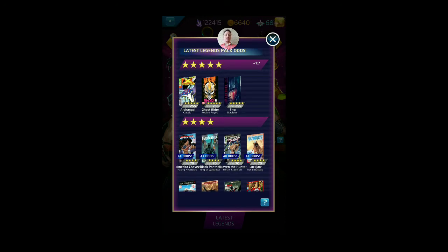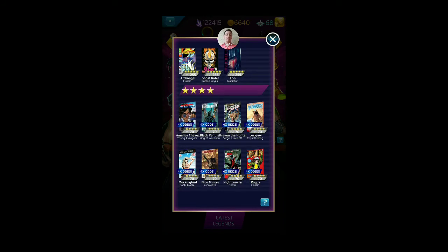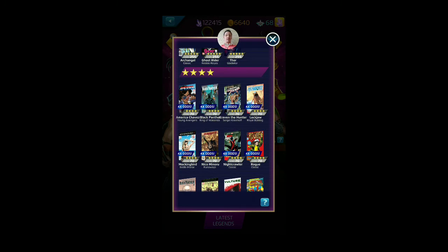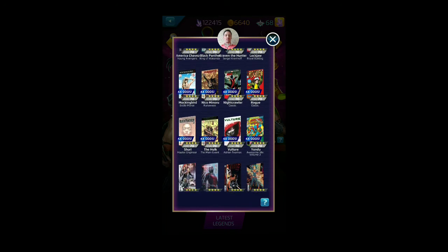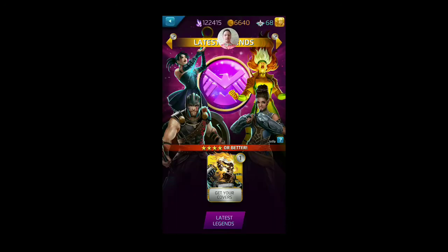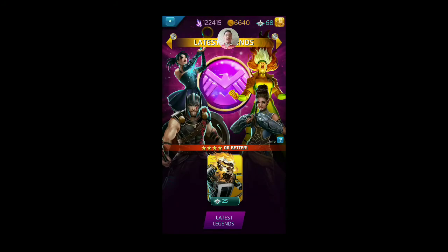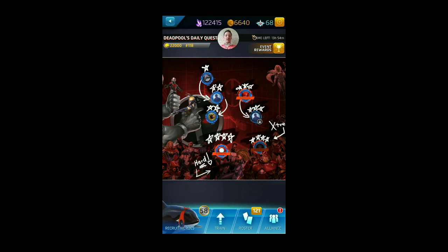The last three five stars include Archangel, Ghost Rider, and Thor — Jessica Jones is not in there yet, she'll come with probably the next update. Then four times higher odds, which is better than it used to be — three times higher odds I think for the 12 most recent four stars. So I think that's a change I'm happy with. It's an Invisible Woman, which I'm not happy with, but I got a bonus America Chavez, which I need that cover. So I'm happy with the bonus — I'll take the bonus.